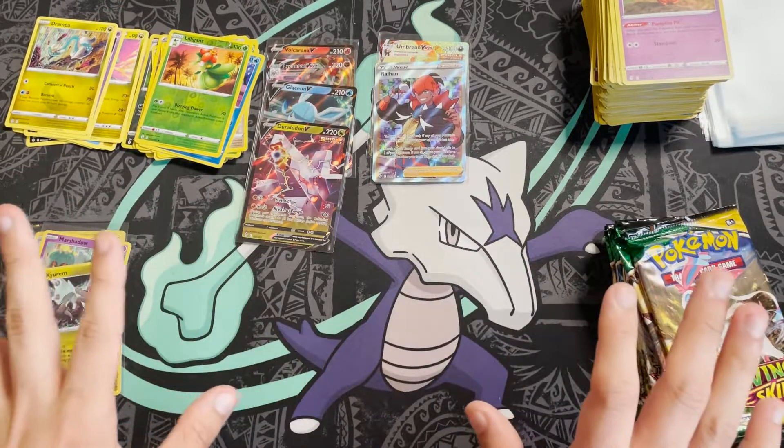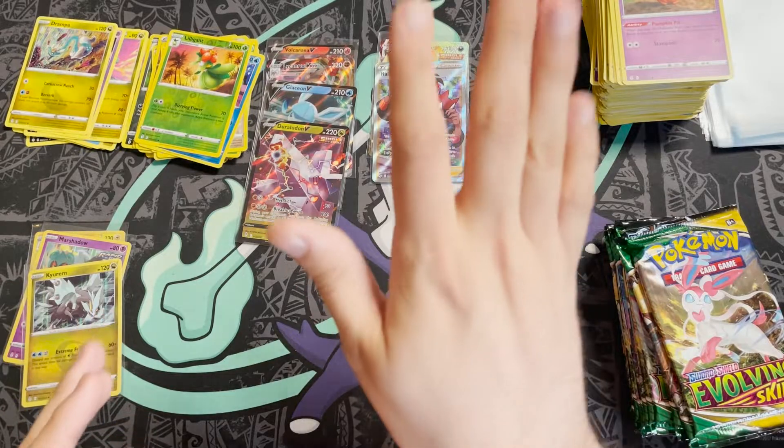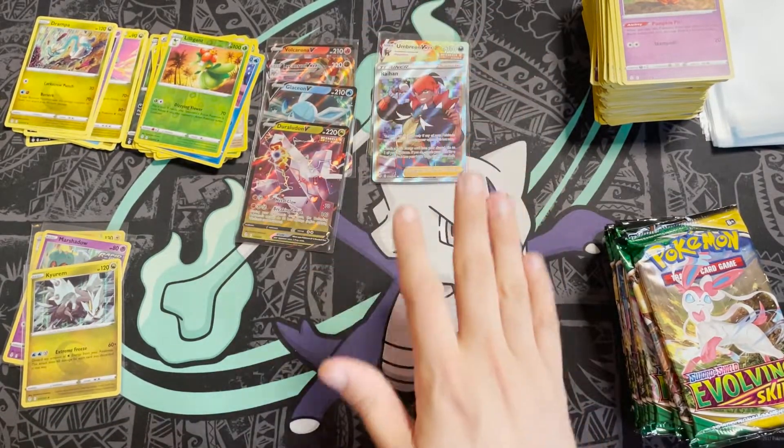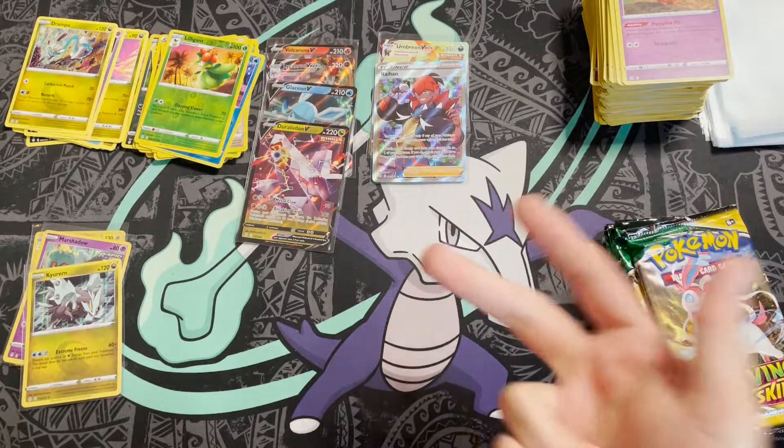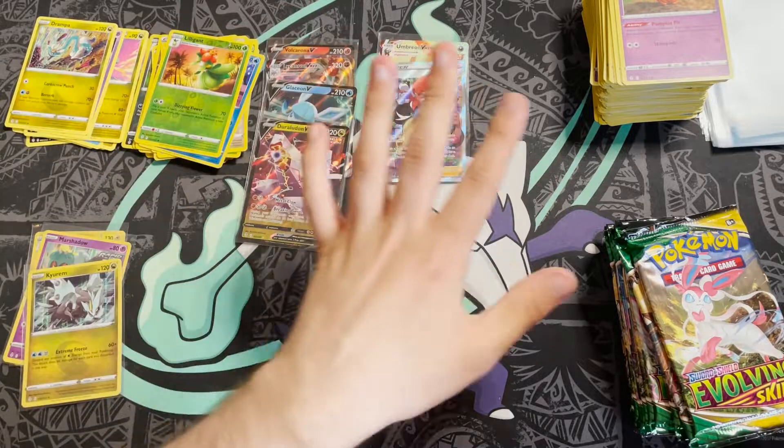This matches what I've seen in every video so far — people opening cases are averaging two to three full art trainer or better cards per box. That's a full art trainer, full art Pokémon, rainbow, alternate art, gold Pokémon, gold item or stadium — whatever. I've seen two to three in every box.